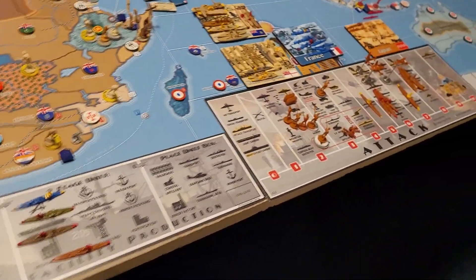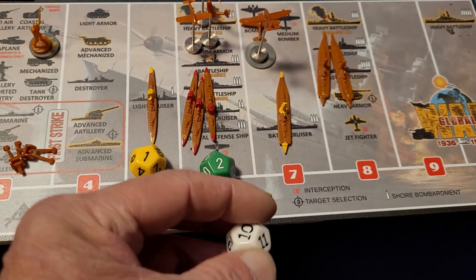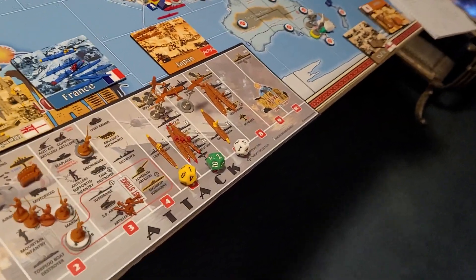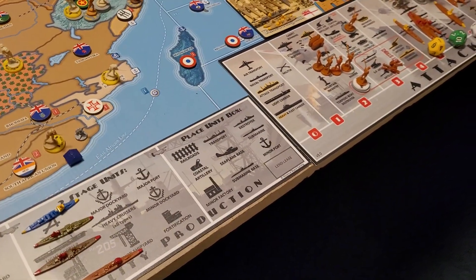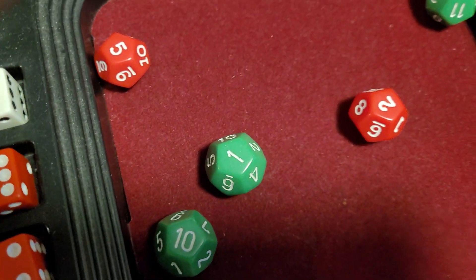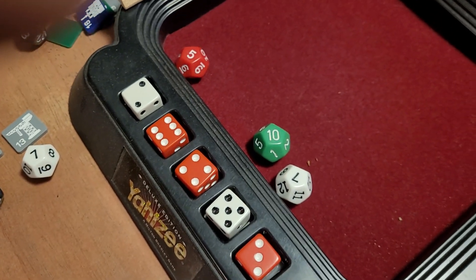Let's get some dice: yellow for the light cruiser, green for the heavy cruisers, white for the battle cruiser, and red for the battleships — they hit at four, so two red dice. One white dice, three green dice, one yellow dice. Looking for low numbers. I see a one on the green — that's a hit. The two is a hit on the battleship. The others are five, ten, seven, twelve, and a six — all misses. Two bombard hits right off the bat.